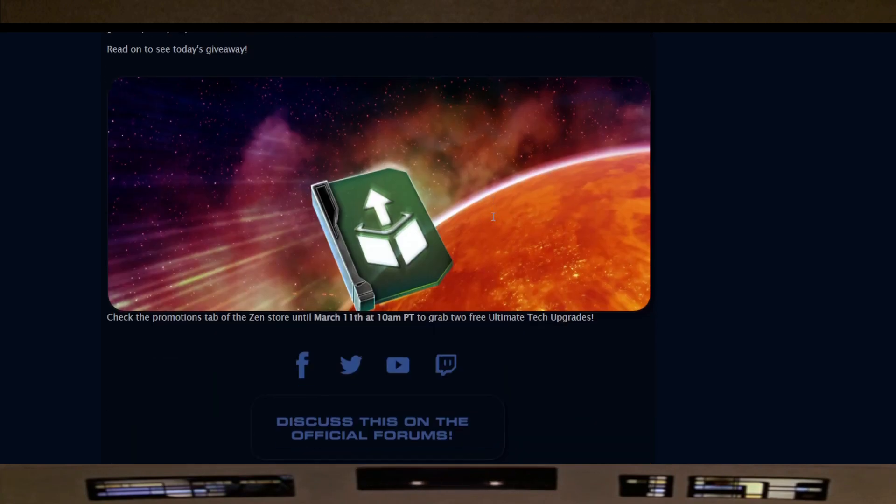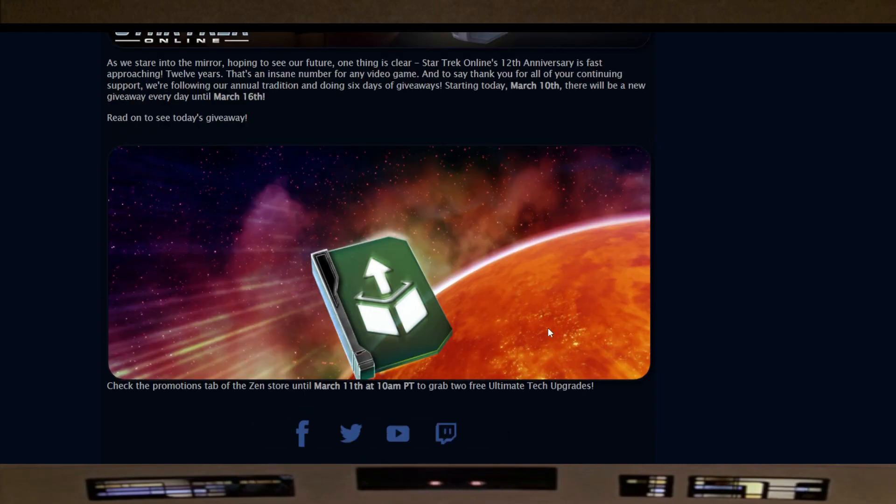Check the promotions tab of the Zen Store until March 11th AM to grab two free ultimate tech upgrades. And yes, again, I confirmed it's there — it's in my inventory.